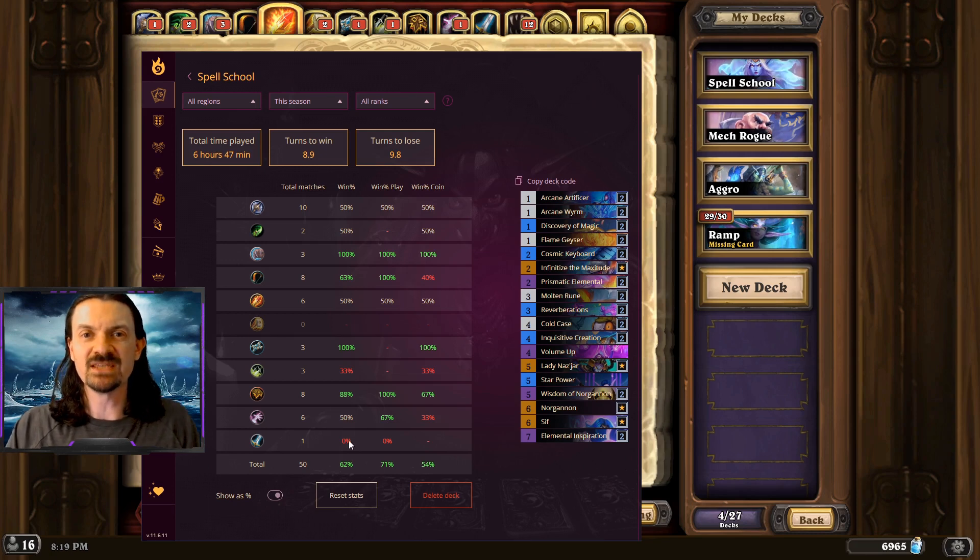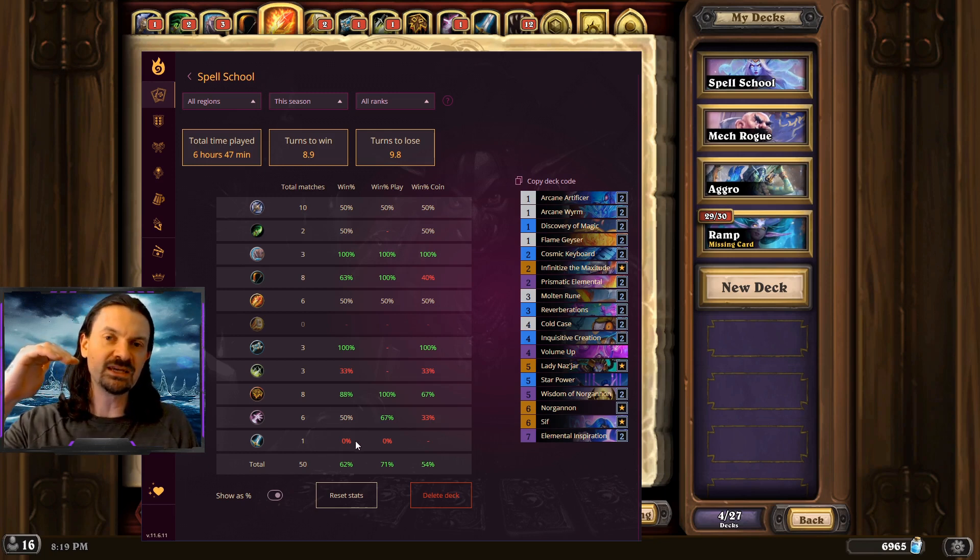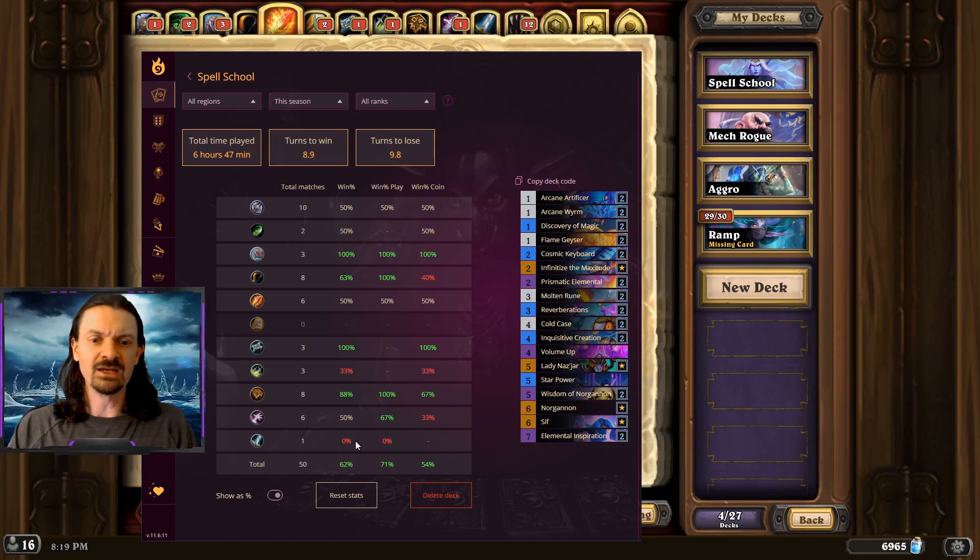Only one matchup against Warrior — I think this was a Blackrock and Roll Warrior. They were able to get Blackrock and Lorthomar down early, developed so much armor that I couldn't kill them, and then after Odin came down, I was just a couple of hits away from dead. If they're unable to get their big minions off of Lorthomar or Blackrock and Roll, I feel like it should be pretty good — you can develop a board, get early pressure to chip their armor and health down, and finish them off with a Sif combo. Warrior likely won't be a deck you're seeing very much on the ladder.